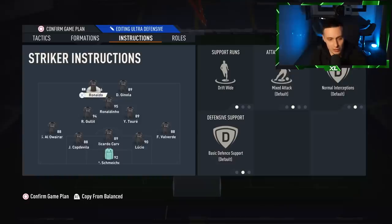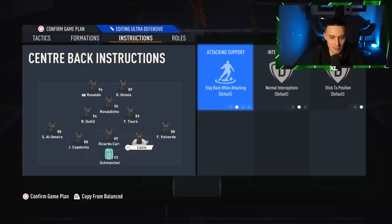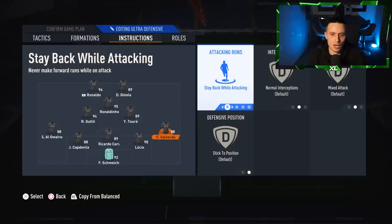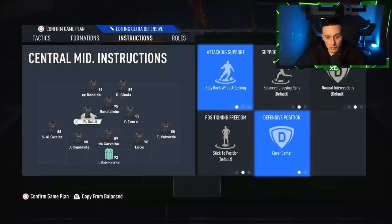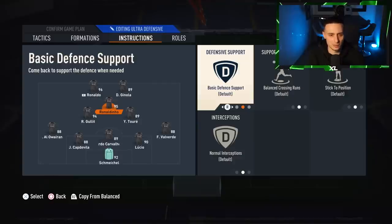Going on to instructions: keeper on balanced; centre backs on stay back whilst attacking; wing backs on balanced — attack only, just balanced. I did have them on joining the attack at one point but they were too high up. Centre midfielders on stay back and cover centre. The CAM, the number 10, is actually on nothing. I used to have him on stay forward but I don't like it — I need my three centre mids to defend, especially when holding a lead. I experimented with it and do not recommend it.